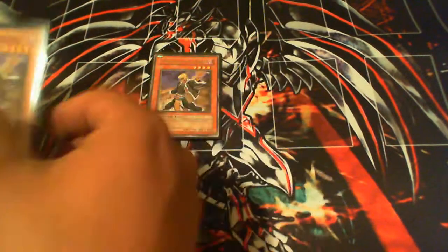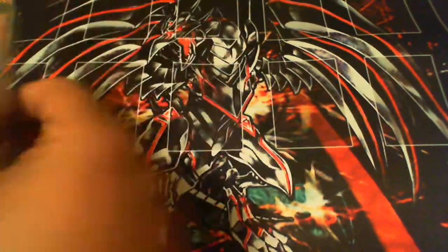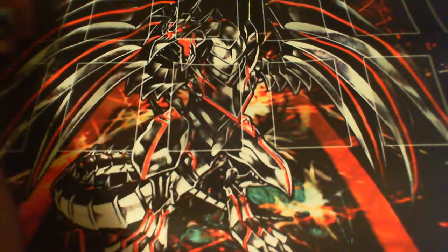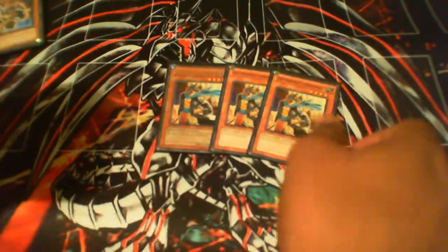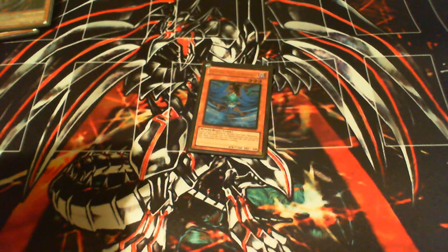I'm going to start with the monsters. Most of the monsters are going to stay the same. 3 Descendant — obvious, to blow up stuff. Then 3 Spies to search the deck when you flip. 3 Recruiter — best Gravekeeper card there is. 3 Commandant to search out your Necro Valley. 1 Assailant — I only like 1, it's good to switch opponents' monsters to defense. And then 1 Gale. I still like this — the ability to go level 7s and then halving attacks is really good.